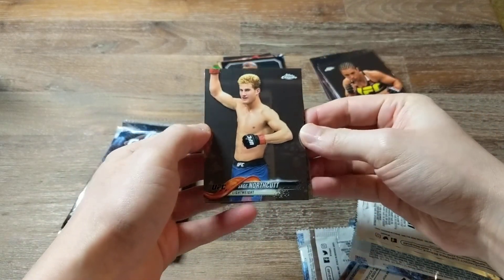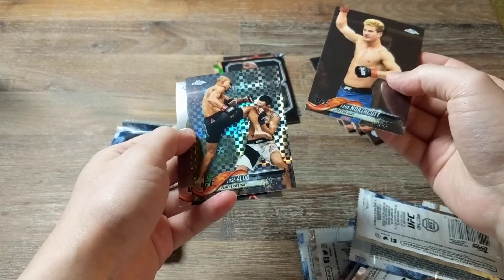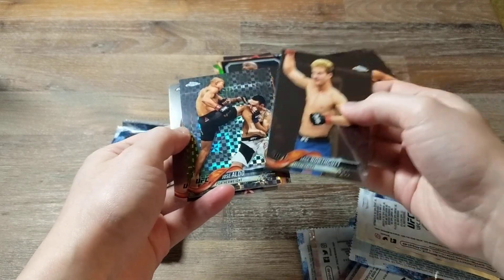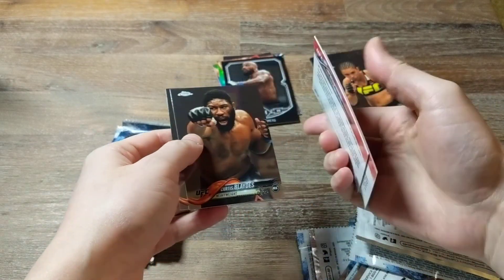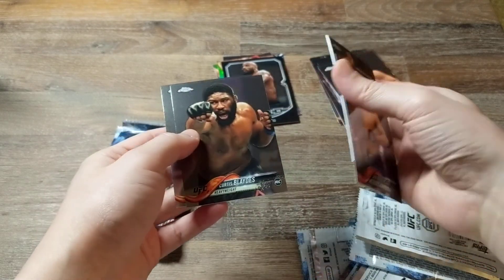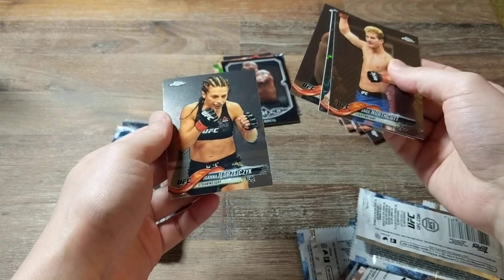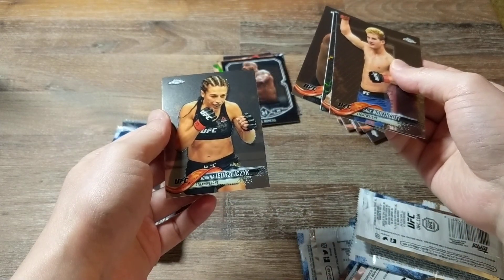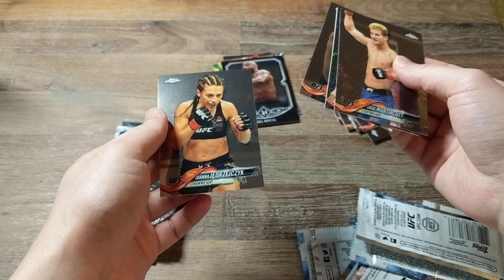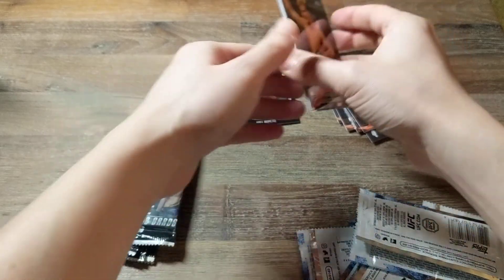We've got Sage Northcutt. Ooh, Jose Aldo — I don't know what kind of insert this is, but it's pretty cool. Looks like a base parallel. Curtis Blades. And... Joanna... I don't know how to say this. Uh... Yenjiercek? I think that's how they say it.